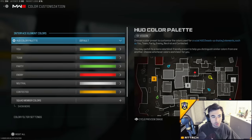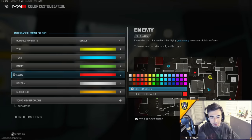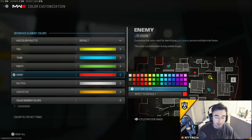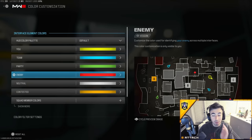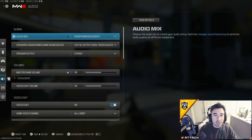Color Customization is something a lot of people mess with — you can change your team color or enemy color to whatever you prefer; people use all kinds of crazy colors, so do whatever works best for you. The best audio mix to use is definitely 'Headphone Bass Boost' — it will help you hear everything clearly, whether that's enemy footsteps on metal, wood, or running through grass. These audio cues are very important and can help you get more kills.